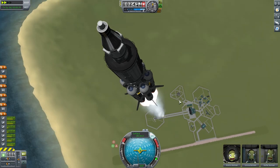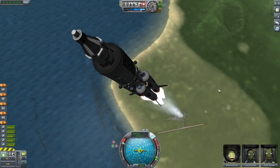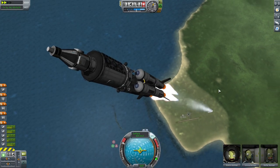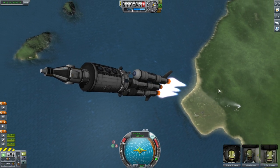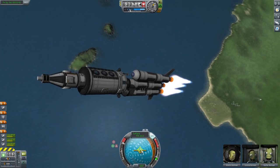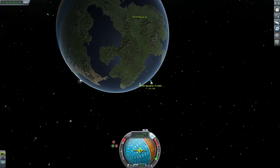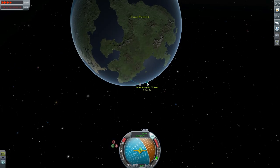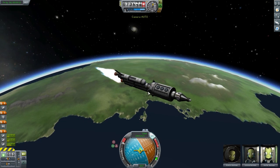Just going through our typical launch phase, dropping stage one. The mobile lab is actually quite heavy — three and a half tonnes — so it takes a little extra fuel to get into orbit. Stage two. The mobile processing lab generates science from experiment results, lets you store unlimited experiments, and allows reuse of your mystery goo units and Science Junior unit. You can right-click the mobile lab, tell it to clean all experiments, and off you go again.